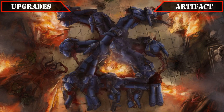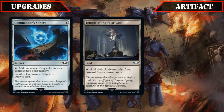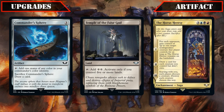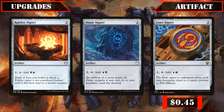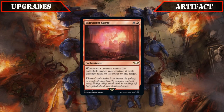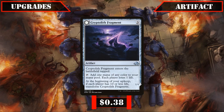Moving onto our artifact changes, we'll first refine the ramp package by cutting the Commander Sphere, Temple of the False God, and the awkward-to-use saga The Horus Heresy, replacing them with the mana rocks Rakdos Signet, Dimir Signet, and Izzet Signet, all of which help us speed up and fix our mana base to get to Abaddon faster. Warstorm Surge also loses its spot, being a bit too slow despite dealing good damage late, with Cryptolith Fragment taking its place — serving as both a mana rock and a repeatable source of AoE damage every time we use it to enable Abaddon's Cascade.